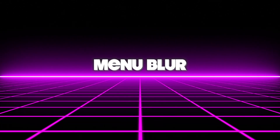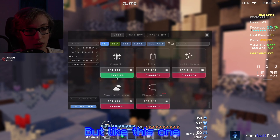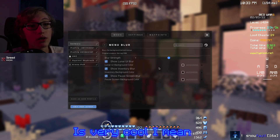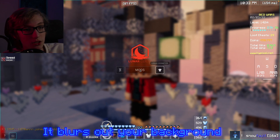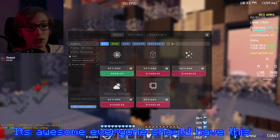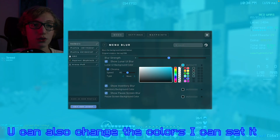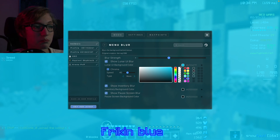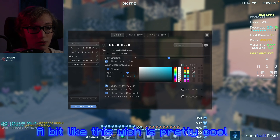Also because of updates some of my settings got reset. But menu blur is very cool - when you open the settings menu it blurs out your background. Everyone should have this. You can also change the colors, for example I'm gonna set it to a bluish color, which is pretty cool.